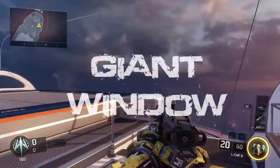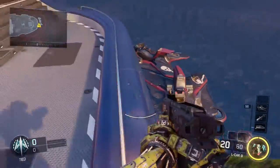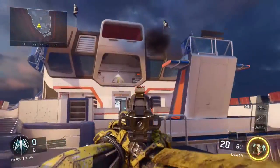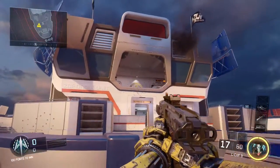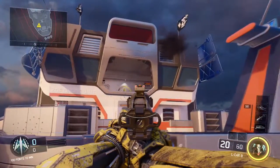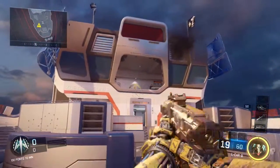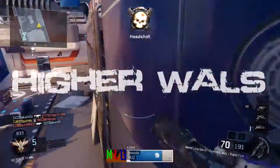On the spawn with the jet skis, there was a ledge where people could spawn trap. That's now replaced with a giant window thing, so it's not as easy to spawn trap people. And also, if you spawn on that side and someone is spawn trapping you, you can shoot them a lot easier because there's not as much cover — it's just a giant window, and the ledge goes up to about the middle of their leg.